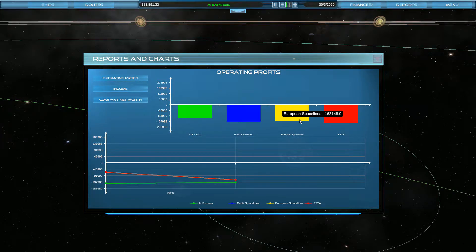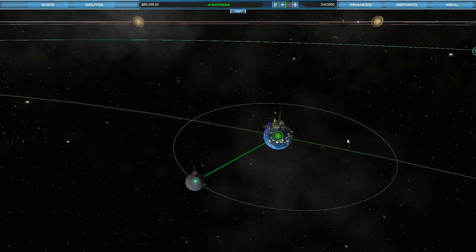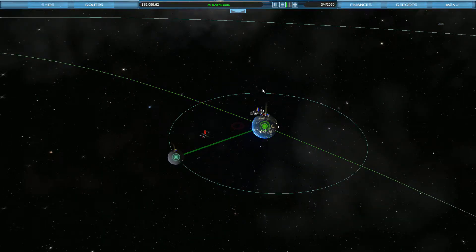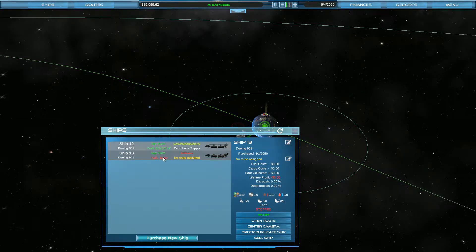Actually it looks like everybody's doing absolutely awful, but I'm doing the least awful, so I feel a lot better. In fact I'm actually doing better. What do we need to do? We need to get some stuff moving, get some more ships. I'm somewhat hesitant to get another one up and running, but let's just go ahead and do it.